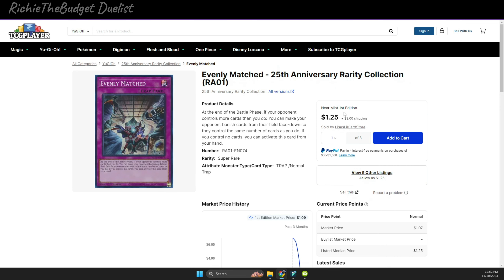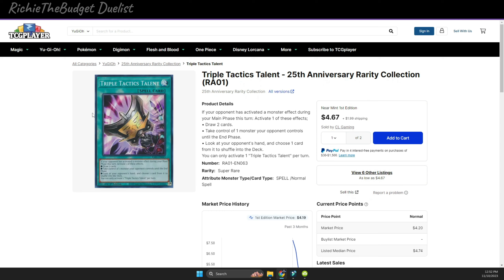Evenly Matched is another great card — it's now at $1.25, so you can get three of them for about $3.75. It's a very broken card; if you don't know what Evenly Matched does, you probably shouldn't be playing Yu-Gi-Oh. Next is Triple Tactics Talent. I got one of these and I think I should have gotten two because it's a strong card — it lets you draw two cards or take control of one of your opponent's cards until the end phase. It's for my Floundereze deck. I also want Triple Tactics Thrust, but it's $89 right now so I'm waiting.